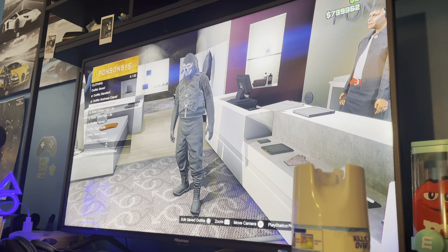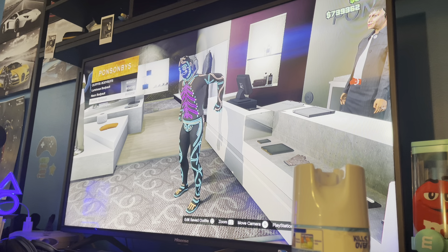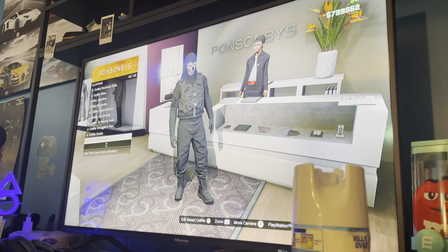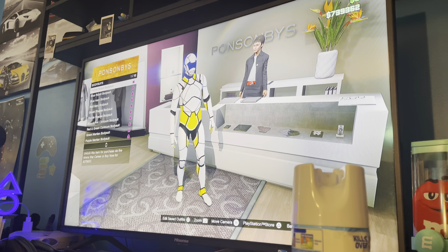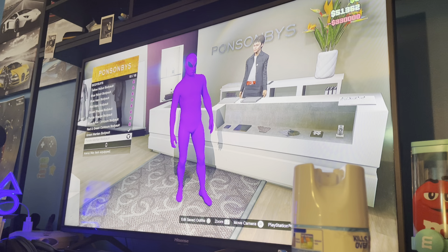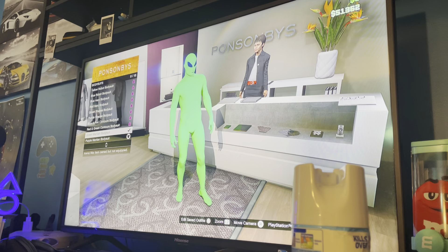First you want to go to browse outfits. A lot of people do not have it because they go to bodysuits - it's not supposed to be there. All you want to do is go to Arena War right here, Arena War bodysuits, and scroll down to the green Martin bodysuit or purple. I just bought both of them, so you've got the purple and the green.